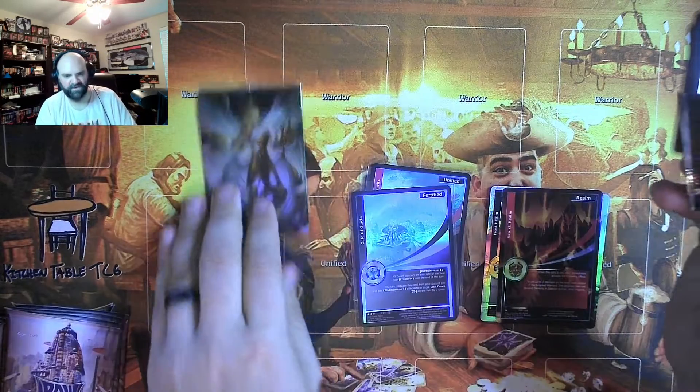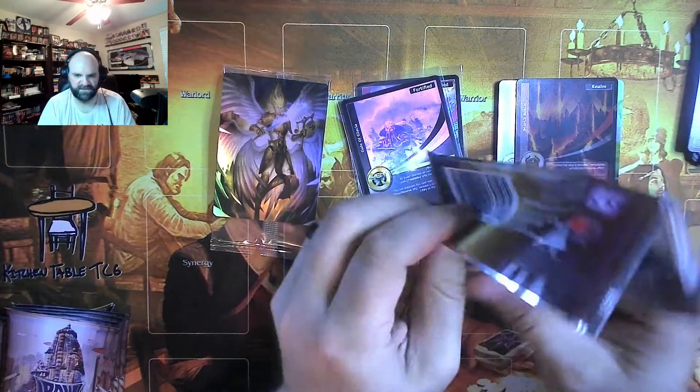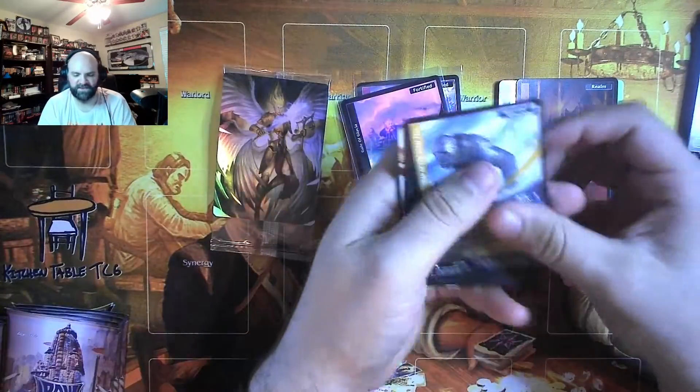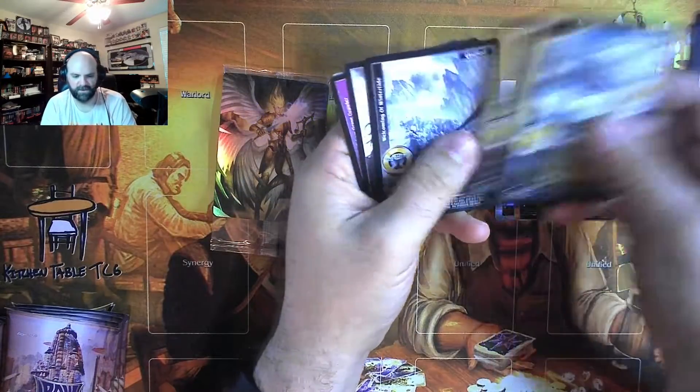That is a fortified. I'm going to scoot these back up a little bit now that I see where my hands are sitting, so you can see some of the shininess over my hands. If you've got to deal with seeing me and my hands, you should at least get to see the shiny along with it, right?